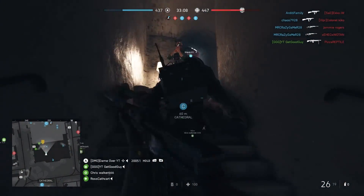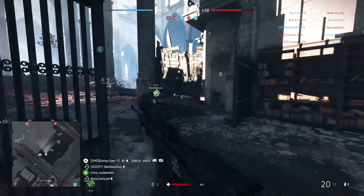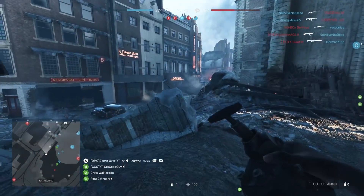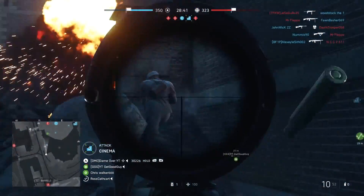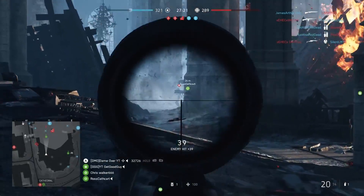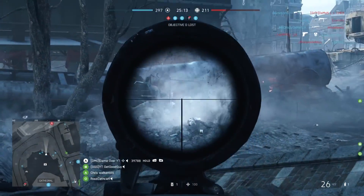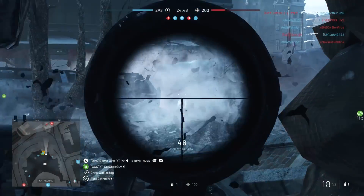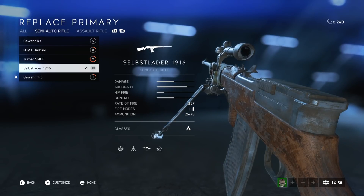So let's get started with the stats. I'm comparing it here to the other semi-auto rifles available in the Assault Class, as the Assault Rifles play so differently it didn't really seem to make sense to include them. I've included the improved stats that the specialisations show for everything apart from the Gewehr 15, which I haven't yet managed to level up. The Selbstlader 1916 — actually one of my favourite medic rifles in Battlefield 1 — starts off with a fire rate of 225, until you unlock a specialisation that increases it to 257, which is what you're seeing now.